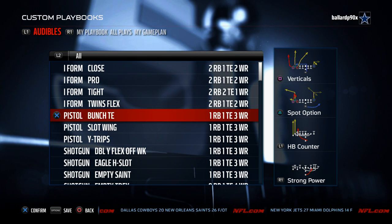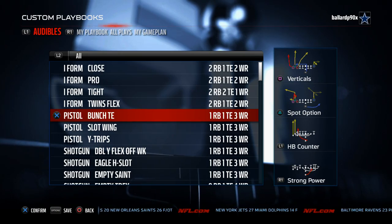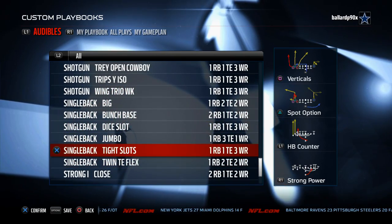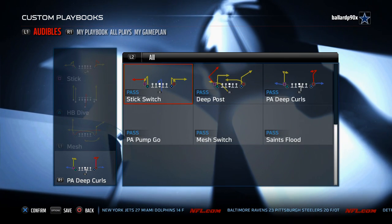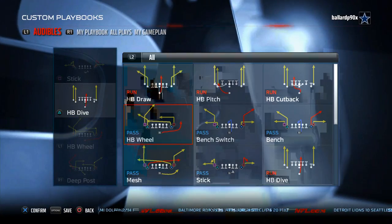So we've got our Blitz Beater, our Zone Beater, our three-headed rushing attack, and our Base Play. Our Man Beater comes from the Single Back Tight Slots, and the play we're going to be using is Halfback Wheel. You can also use Deep Post. The main play we're going to focus on is Halfback Wheel.